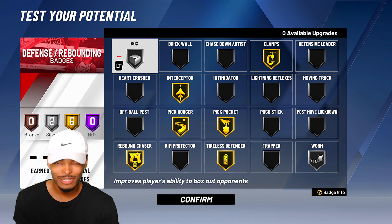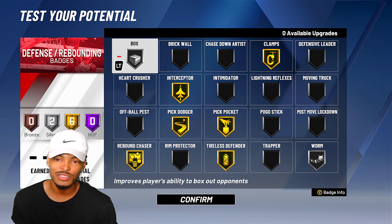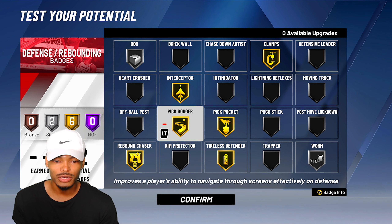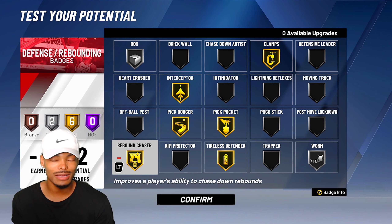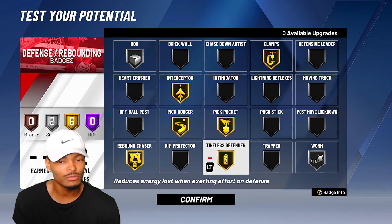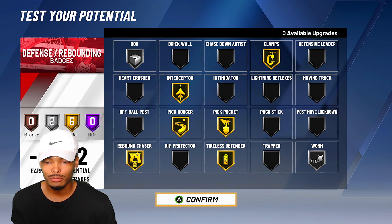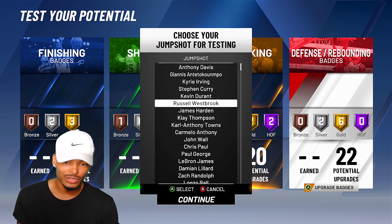For defense and rebounding: boxing out on silver — Westbrook doesn't really do it often but when he does you can give him that. Clamps on gold, interceptor on gold, pick dodger on gold, pick pocket on gold. Rebound chaser on gold — Westbrook goes and gets rebounds even though sometimes his teammates let him get it. Tireless defender on gold, and worm on silver. That's how we round it out.